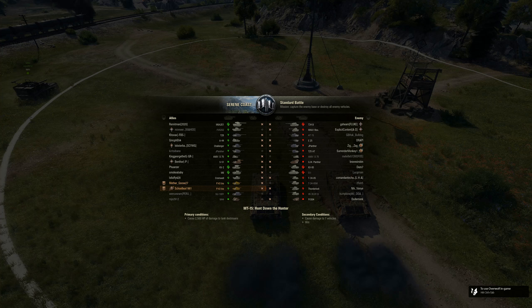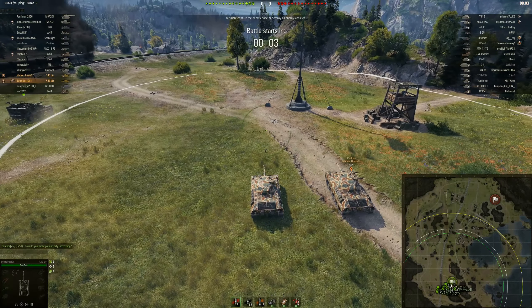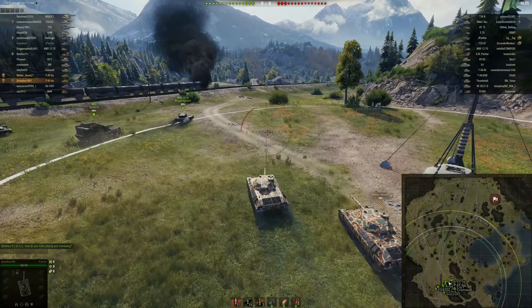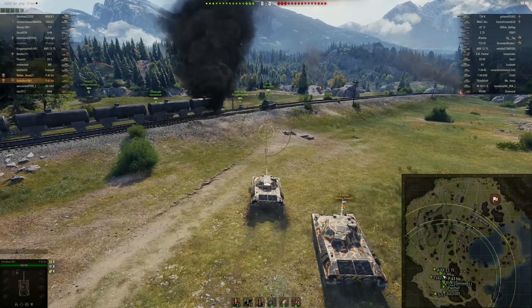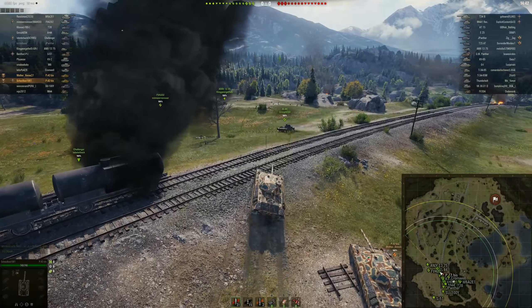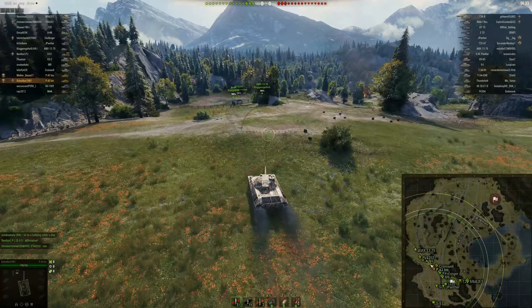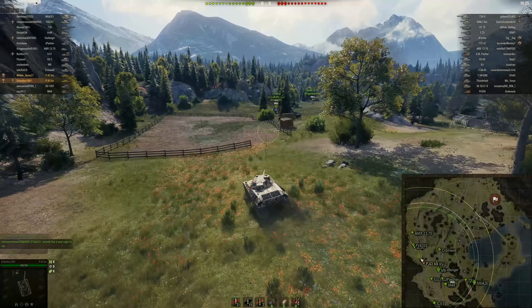Next we're on Serene Coast with the P43 Bis, the tier 6 Italian medium. Things are going to go pretty quick. Goose and I are both bottom tier, but looking at the lineup we see the other team doesn't really have anything fast to get to the CB1 location, so we decide to go for it. Speed is not this thing's forte, and I'm bummed that Wargaming got rid of showing your tank's top speed in the bottom left — I miss that tachometer display.